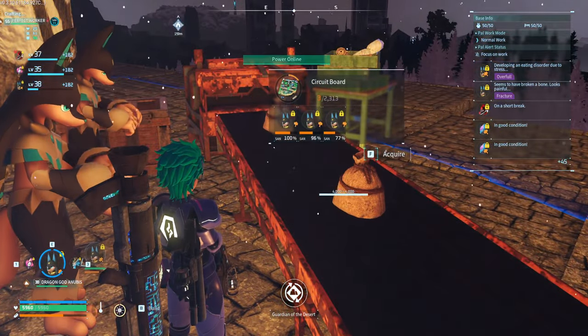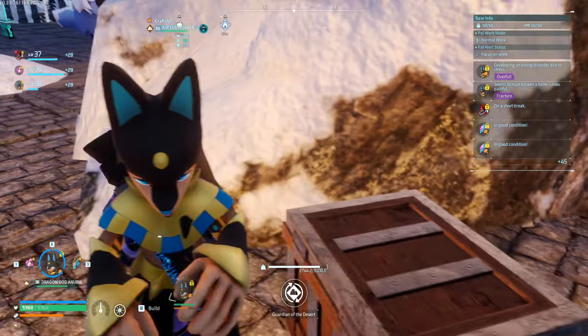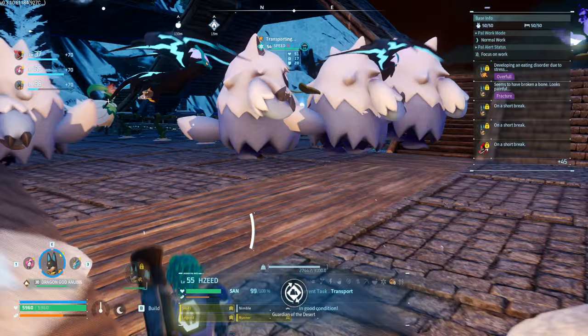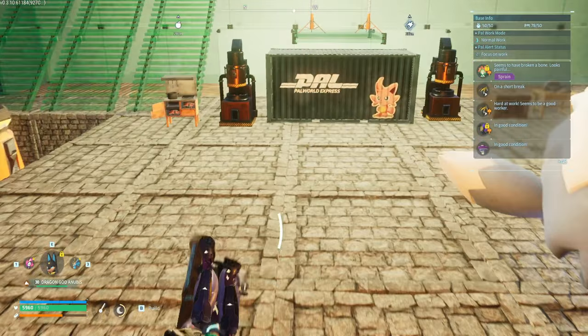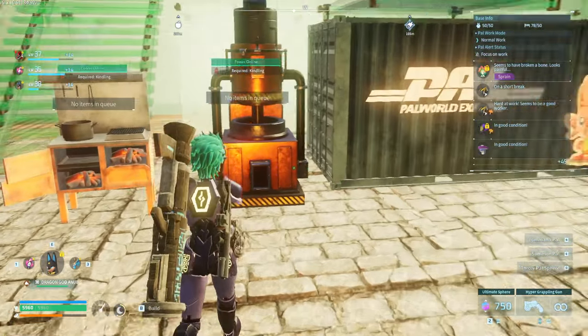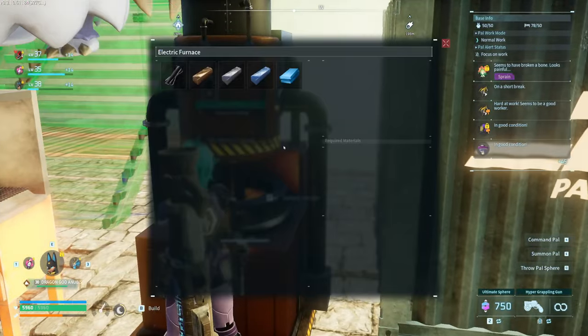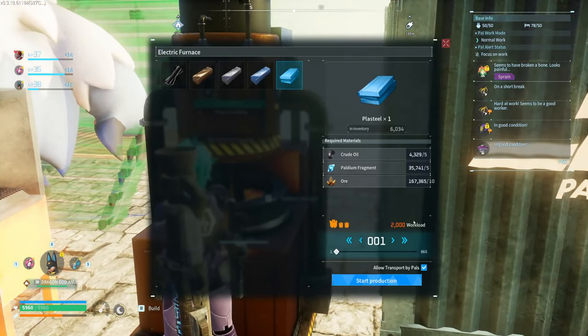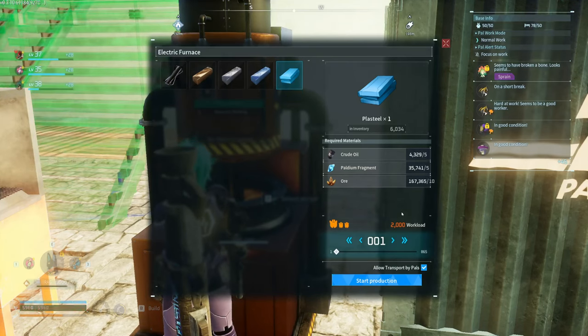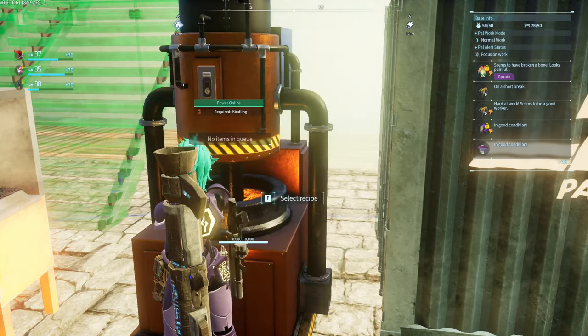Anyways, you get the idea why these are so important. I actually need a lot more because I'm all out. You see this thing that needs circuit boards, and this also needs circuit boards. Circuit boards give you the ability to make plasteel — you know what plasteel gives you the ability to make? End-game material. Not ingots — everyone can make ingots — but plasteel is a pain to get.